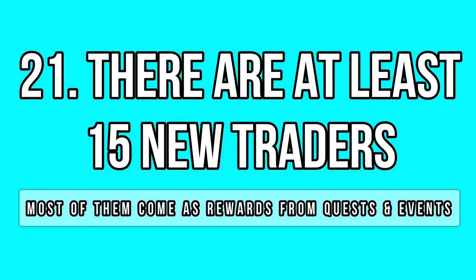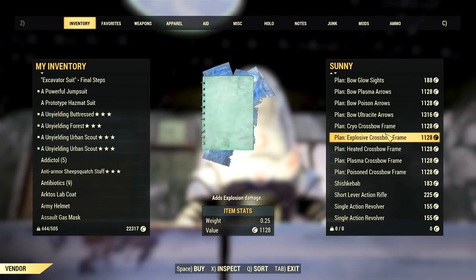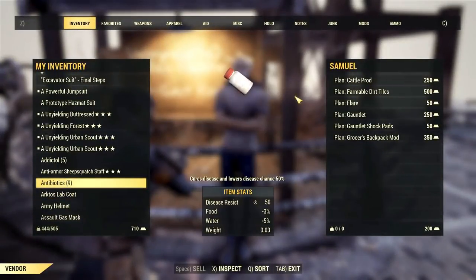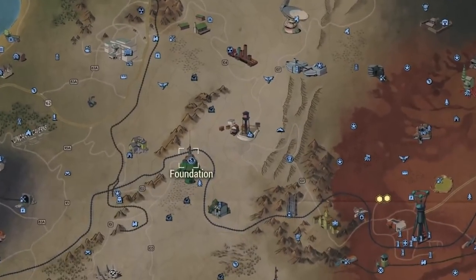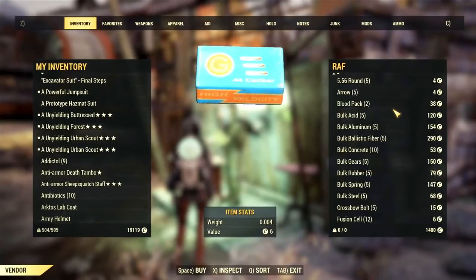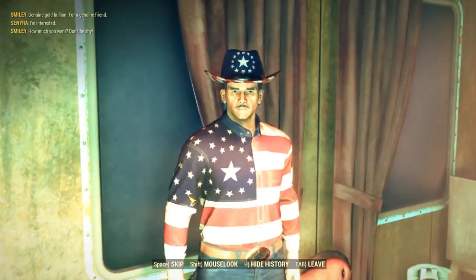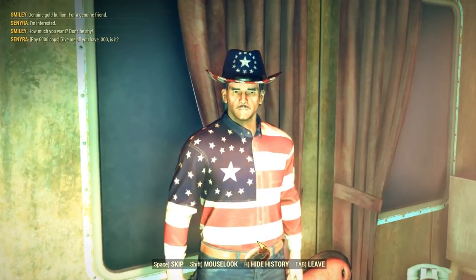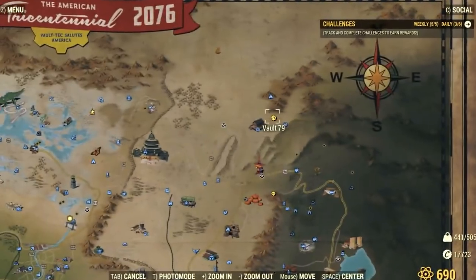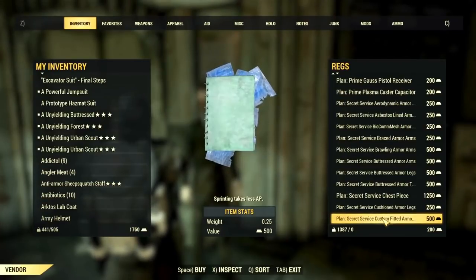Now let's talk about new traders — there are at least 15 new ones. Each faction has four different faction vendors with their own items, including faction items for gold bullion depending on your reputation tier. Then there's Smiley at Wayward Inn who trades gold bullion for caps. There are lots of traders from random encounters too, such as scavengers and traveling traders with randomized inventories. We also have Rags at Vault 79 with dozens of new plans in exchange for gold.